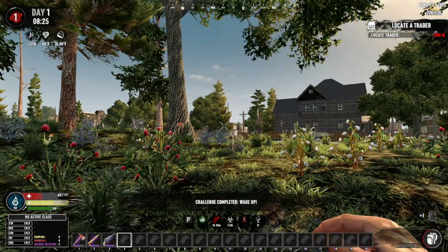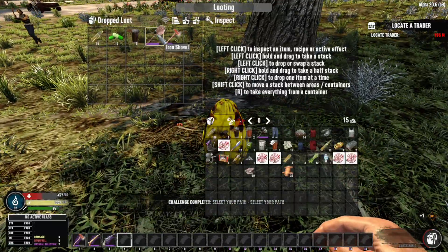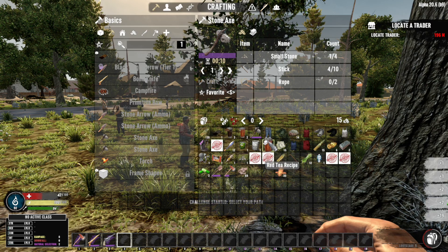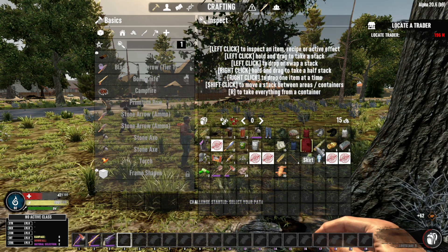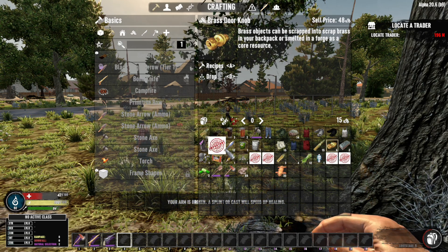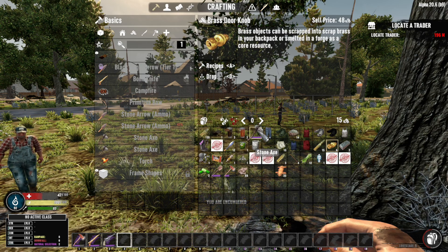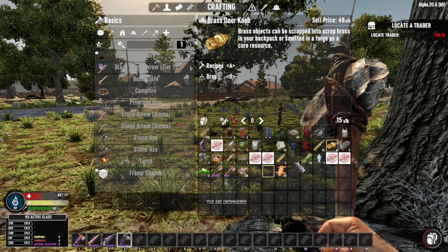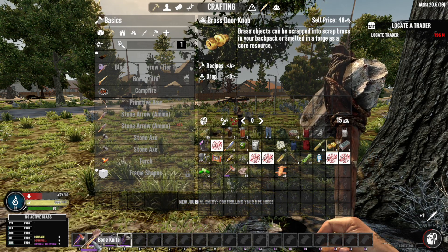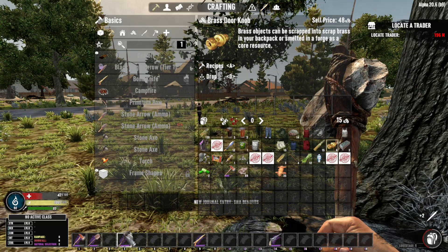So that's done. Now we need to go locate the traitor. I missed a loot bag with some decent stuff in it. Unlike normal Seven Days, you can't just straight scrap these items — you have to actually put them in a grinder or shredder. So it's a little bit different. Let me reorganize this and then we will go find the traitor.